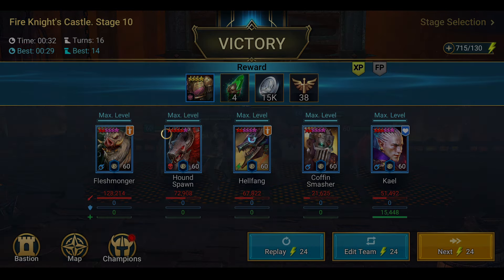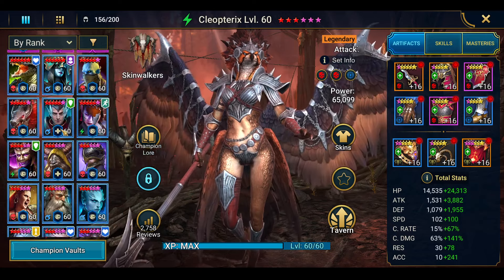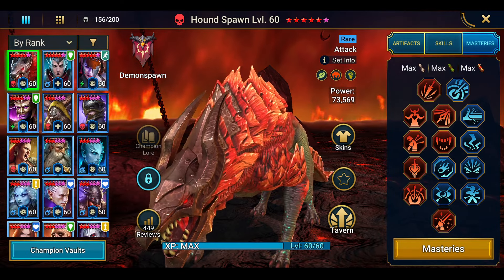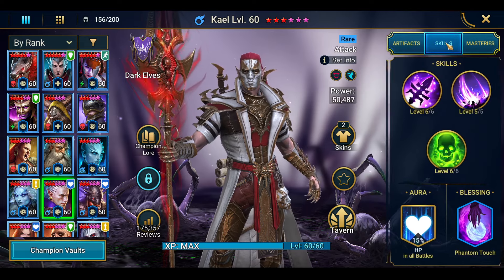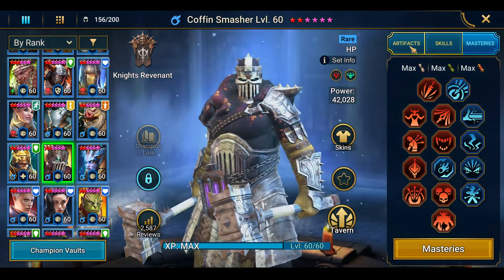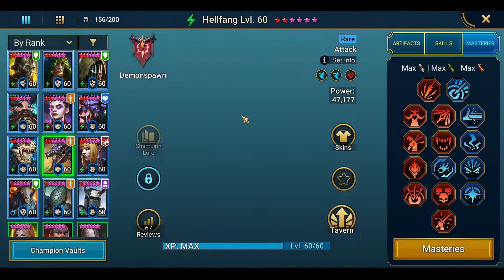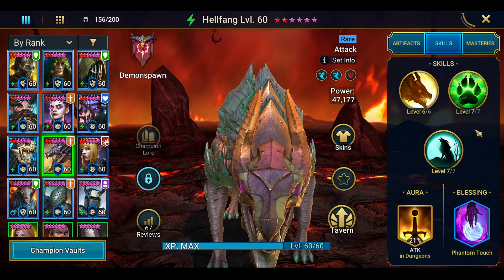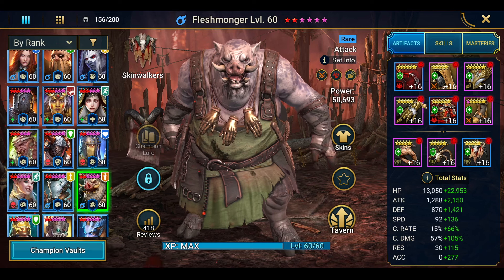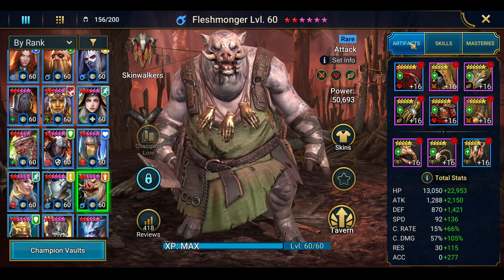I'll show you my heroes real quick. They're going to be a little bit stronger than normal because I've been playing for a while, but don't think you need the craziest heroes for these events. Houndspawn: all skills maxed with masteries. Kale: lifesteal, skills maxed, all masteries. Coffin Smasher: not even built that great but skills maxed and all masteries. Hellfang: speed, speed, speed, all his attack and masteries. Fleshmonger: accuracy and crit rate — he's pretty strong, actually one of my favorite heroes — skills maxed with masteries.